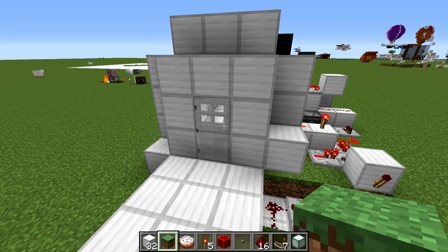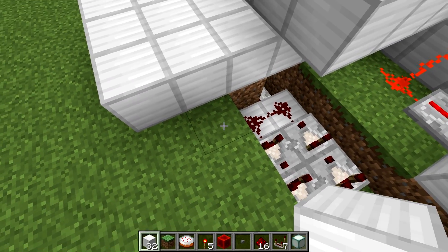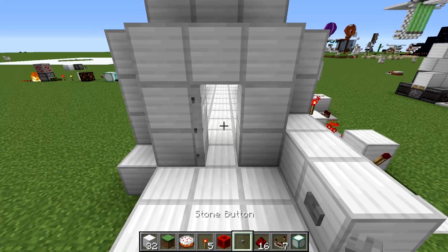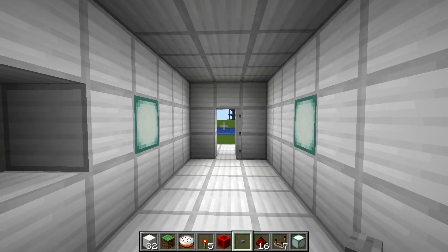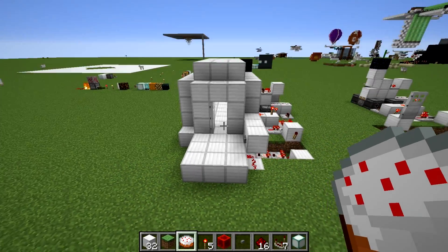One final quick note: if you want to open the door from the other side, all you have to do is run a signal into this dust right here. So if I just place down a dust, some blocks over, and place a button right here, I can then open it from the non-cake placement side. It will remain open for a little while and then close behind you. And once you're back on this side, you have to use the cake again to get back through.